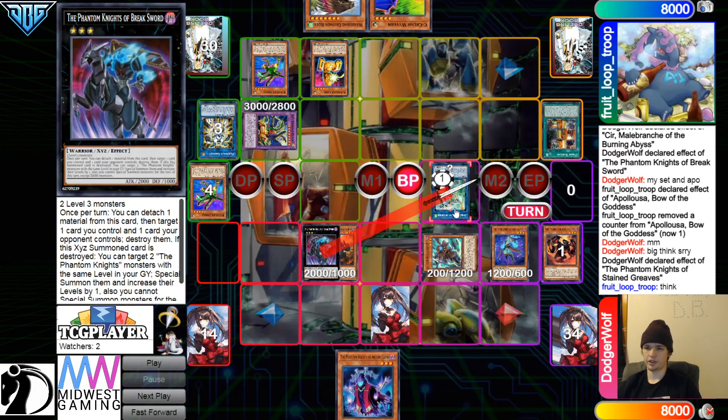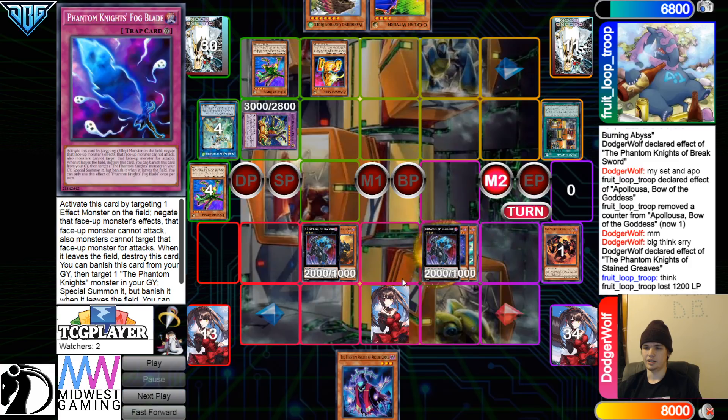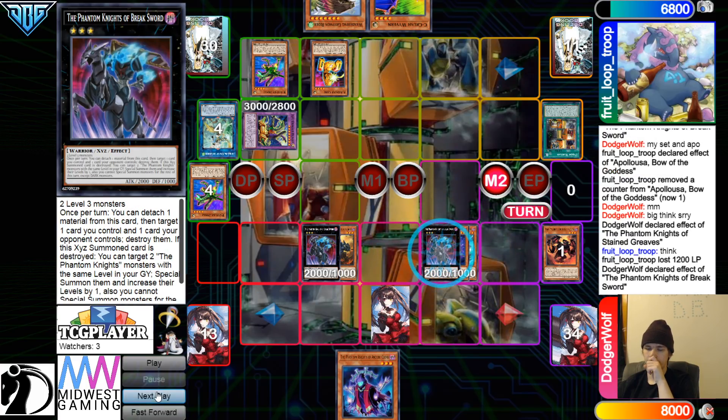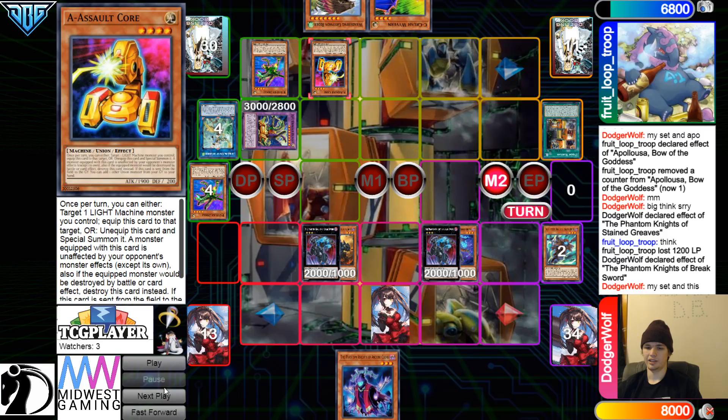Battle Phase, Breaksword attack over that. Then Main Phase 2, make Breaksword — Breaksword Effect. They're going to Detach, targeting the Fogblade and the A-Assault Core.